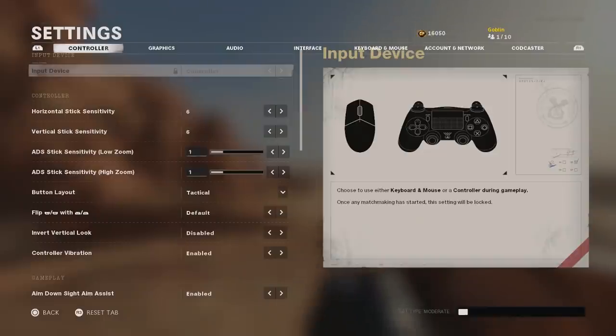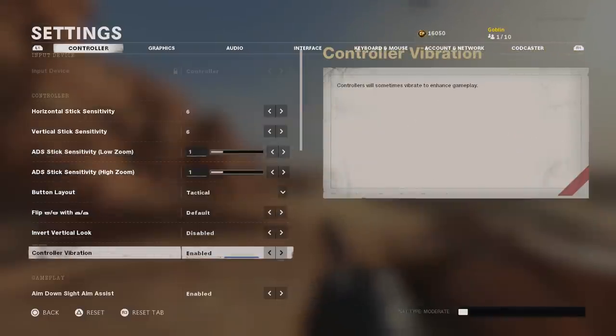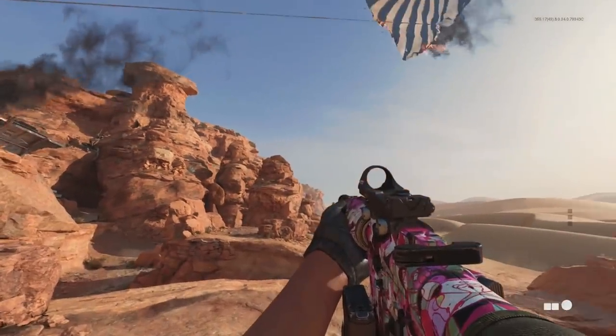One thing I missed — controller vibration. My Scuf controllers don't have the rumble pack, so it's irrelevant for me, but for most people you'll want this disabled. Years ago I always played with vibration and people would tell me to turn it off. I liked the feeling when shooting, but after I turned it off for the first week it felt weird, and then I've been playing without it for years. It's worth making that switch.